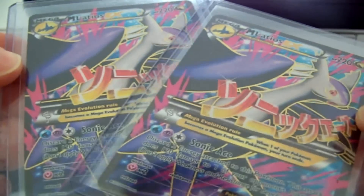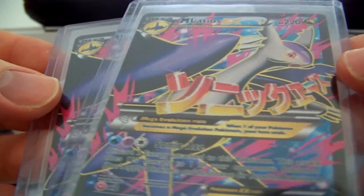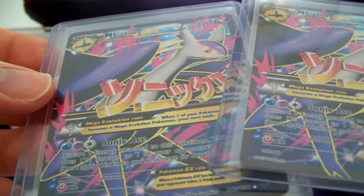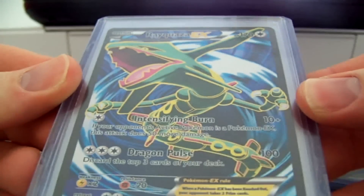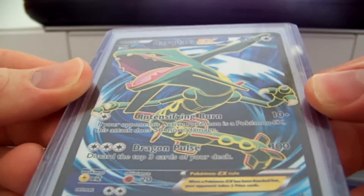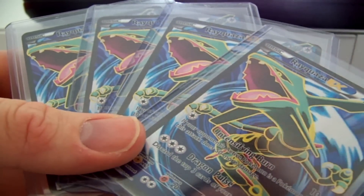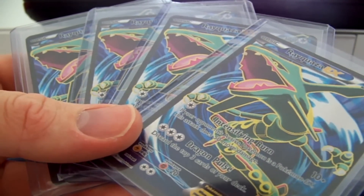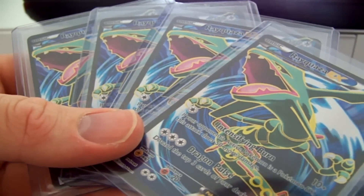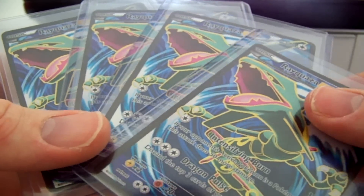But I've got Mega Latios Full Art — pulled two of these. Pretty epic card, really like it. We've got the Rayquaza EX Full Art. I have four here, and then I have the one that is at PSA. If you watched my PSA submission video the other day, you saw that one of those was sent out. So five of those total I've pulled.